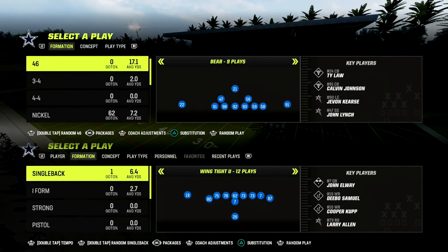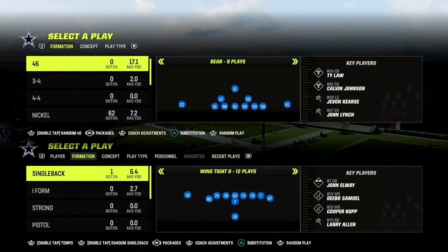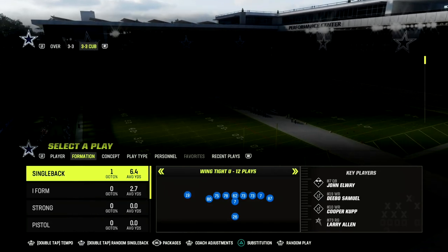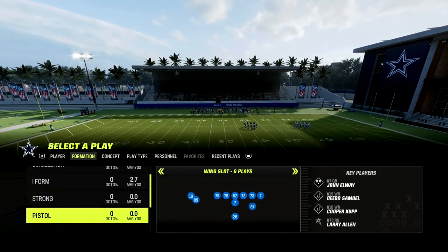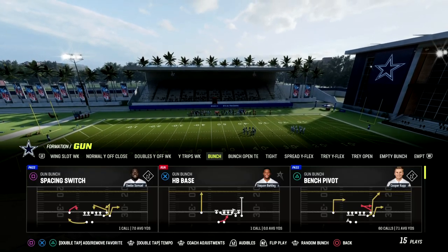Now if you want to dive fully into this formation, we're going to be in the Gun Bunch today, out of the Washington Commanders Offensive Playbook. If you want to get my full Washington Commanders Offensive E-Book, make sure that you join the Patreon. The link is going to be in the description — it's just $10 and it'll get you access to all of my Madden 23 Offensive and Defensive E-Books.